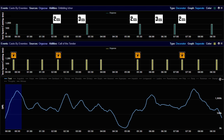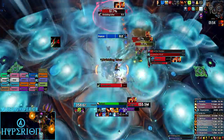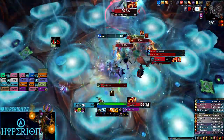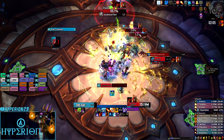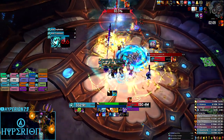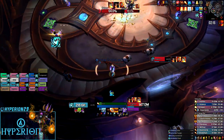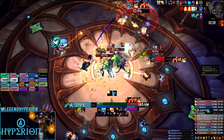For cooldown usage, two-minute cooldowns should get two uses in phase one. The best time is on pull, and then right after Dribbling Ichor at around 1:55 — right after the third wave of ichor starts, you can move to the same spot and channel Font of Power or set up your cooldowns. This timing also coincides with a new add wave, so you'll deal very efficient damage cleaving multiple targets. For three-minute cooldowns, use them on pull and again as soon as they come up at three minutes, because shortly after there is another Dribbling Ichor at around 3:20.